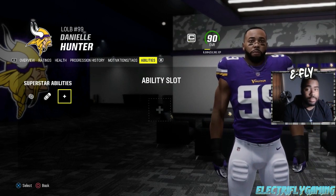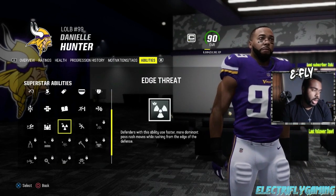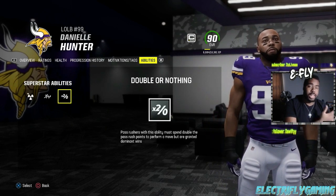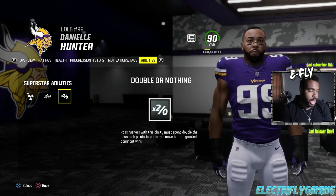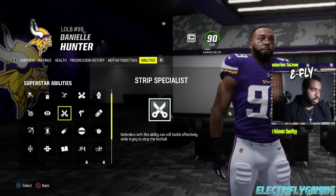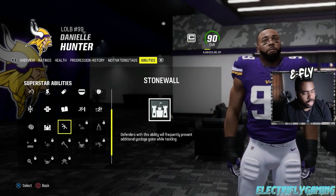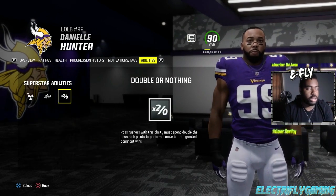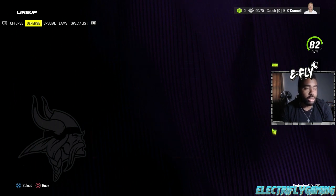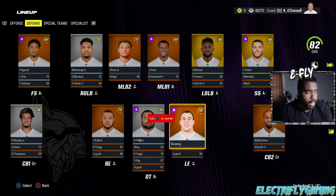When an X-Factor hits 95 overall on the D-line, he actually gets a fourth ability slot, which is absolutely scary. You can pair him with Edge Threat, Inside Stuff, Double or Nothing or No Outsiders, and now add that extra ability - Pick Artist, Lurker, Crusher, Secure Tackler, Stonewall, or anything else you want. When you see somebody at 90 getting close to 95 as an X-Factor, that's definitely value because that's an extra ability not a lot of people get.